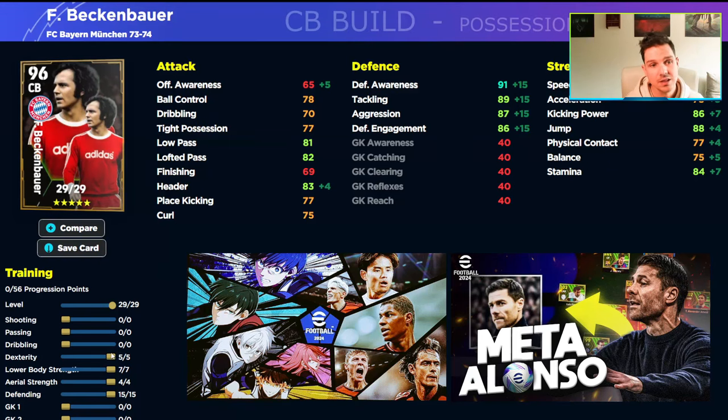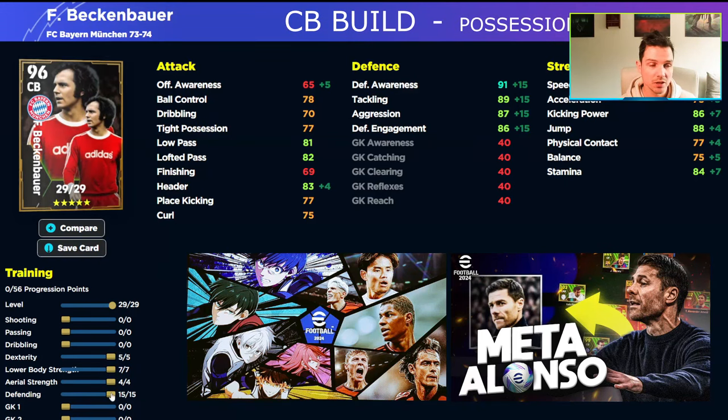When building, I don't really take the manager boost into consideration, because a lot of people are using Alonso or Guardiola, which gives you a plus three to pretty much every stat once it's over 85. With this Beckenbauer build, it's still a very solid build even without any manager boost or team boost — whether it's Pep, Alonso, Ten Hag, Klopp, or anyone else. This is an extremely good build even without those boosts.